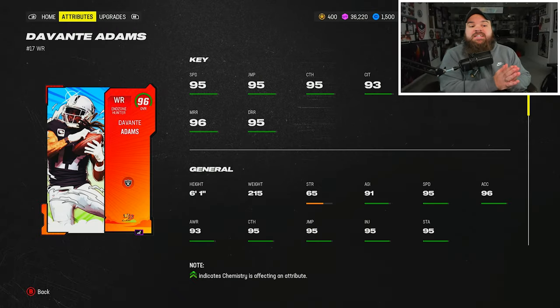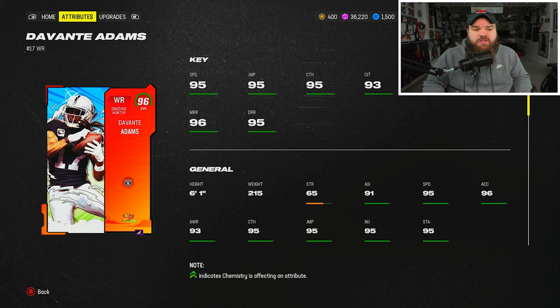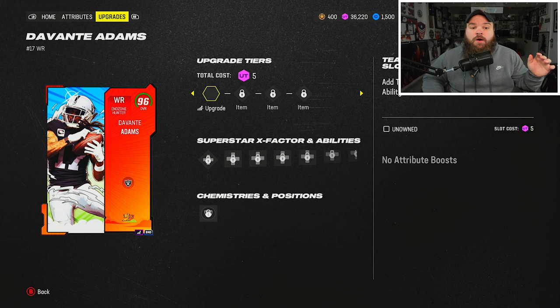Alright boys, today we got a brand new Davante Adams from the Genki Forge promo. He's looking like 95 speed, 90s across the board, six foot one — so all the way around very, very solid. The weaknesses on this card — obviously he's not a Super Bowl chem card, so it's not like he's going to get up to 98 or 99 speed like a ton of other receivers in this game. However, I still really, really like the card because of his abilities.